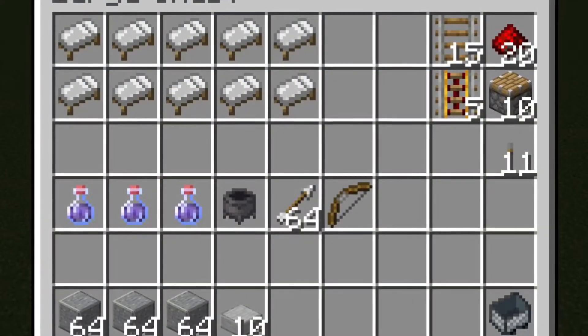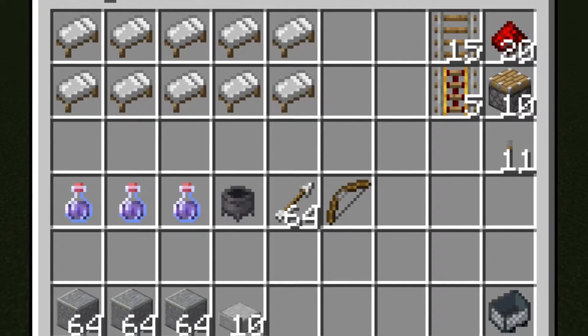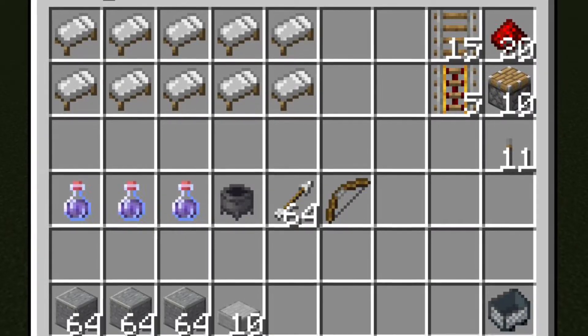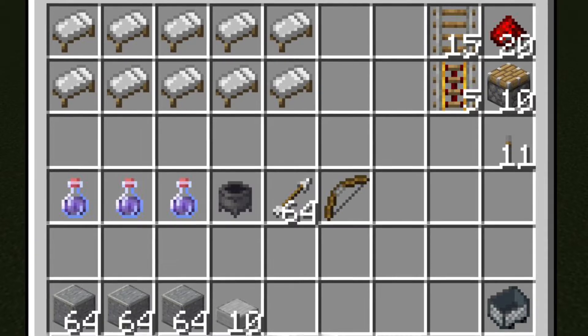For this farm, you will need 10 beds, about 15 rails and 5 powered rails, 20 redstone, 10 pistons, 11 levers, 3 potions of weakness, 1 cauldron, 64 arrows, a bow, a couple stacks of building blocks, 10 slabs, and a minecart.